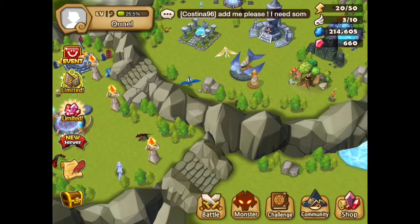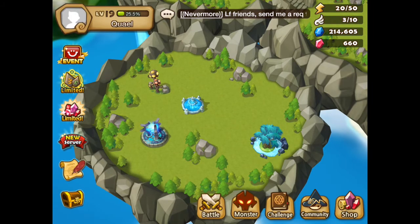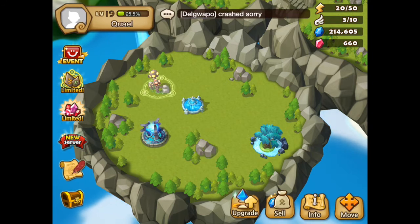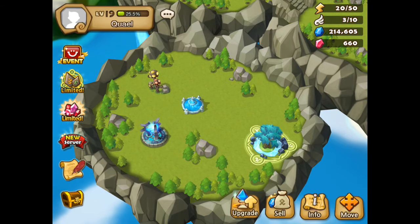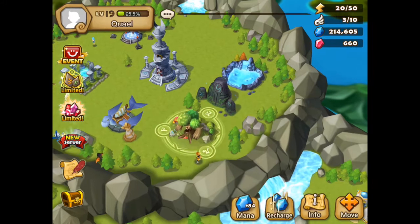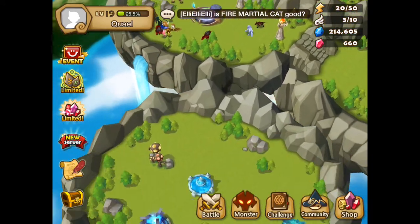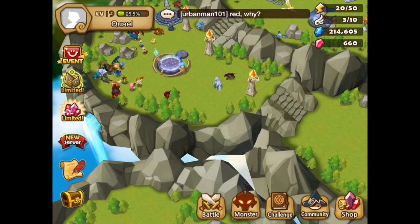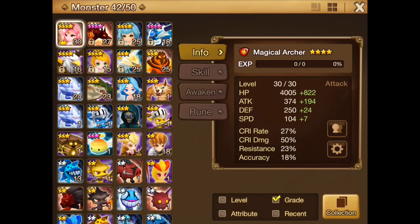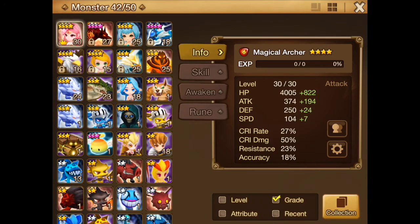On another note, I've also been doing some PvP since the last reset, and I bought some of the glory shop buildings. You have the monstrous plant which lowers the cooldown of energy, and the other two buildings are upgrades for the mana generating buildings — they can store more mana and regenerate it faster. I've also expanded the monster storage capacity up to 50, so I can hold more monsters while using those unknown scrolls.